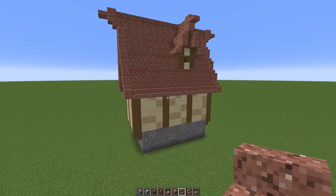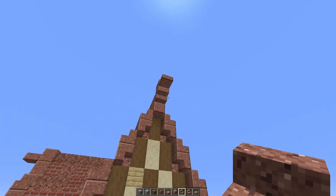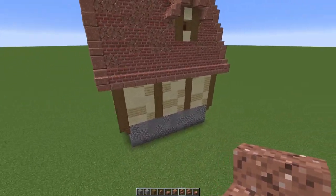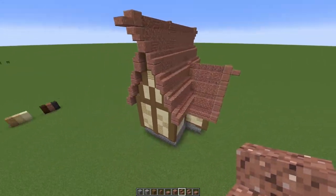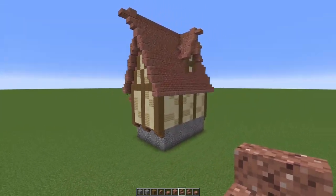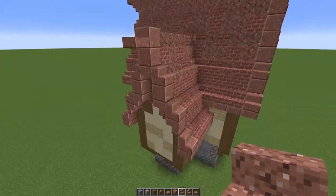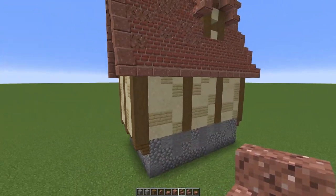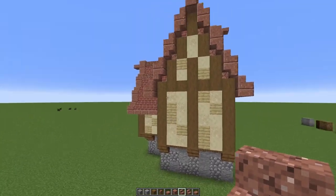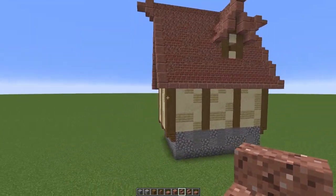I've finished with the gradient on the roof and capped off the edges with polished granite to give that reinforcement. The main structure of the house is pretty much done — it's a good shape with some extra details on each side so it's not too boring. Now we can work on decorating and details, which is probably the most time-consuming part of any build, but we'll rush through it to give a basic idea of how to detail houses.